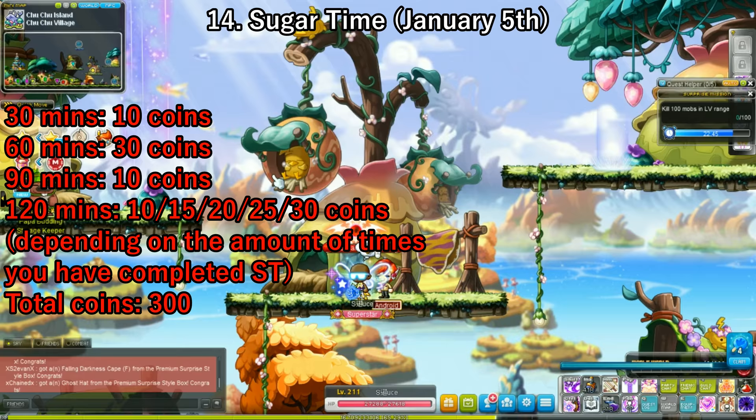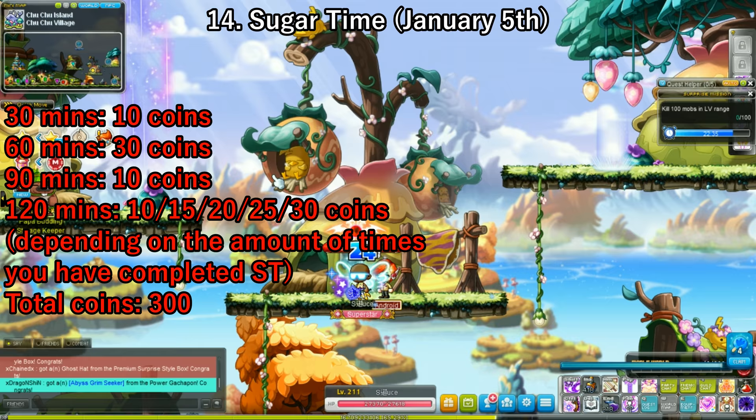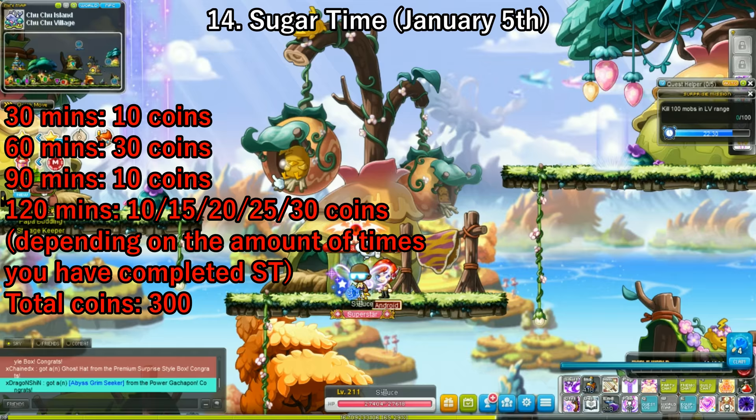Lastly, we have another Sugar Time on January 5th — or January 6th if you're in Australia. Just like the last one: 300 Nova coins plus a whole bunch of other items with chances to get something good. Make sure you're on the game for 10 hours throughout the day, claiming prizes every 30 minutes, if you want all 300 of these Nova coins. And that's that.